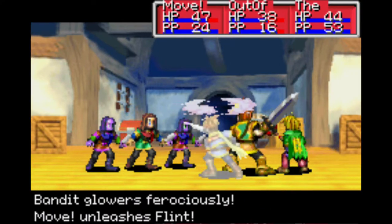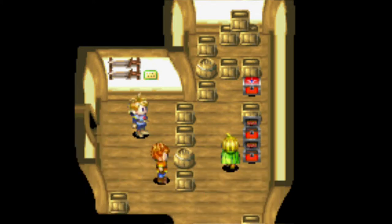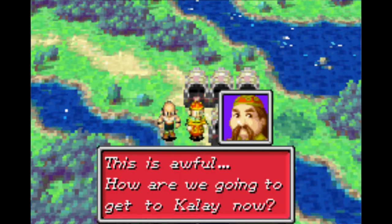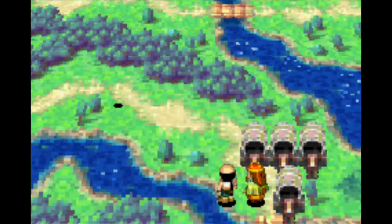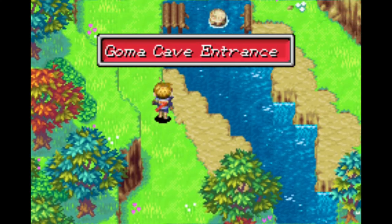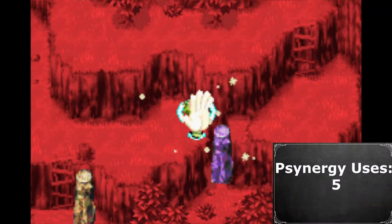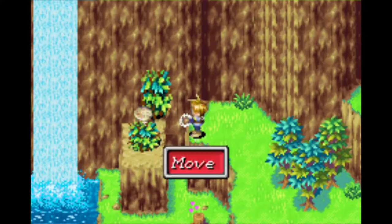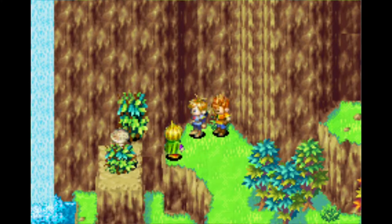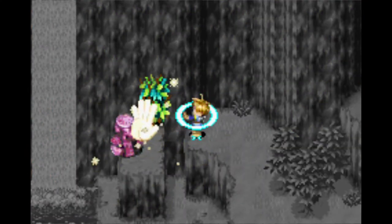After defeating the bandits in battle, Ivan leaves and we go our separate ways. Ivan goes to look for his master Hammet, a rich merchant, only to discover he was taken to a fortress of thieves known as Lunpa. When Ivan can't get into Lunpa, he searches for Isaac and Garet. At this time, Isaac and Garet are at the entrance to Goma Cave. If you use Move on the stump, it activates a cutscene where Ivan comes and removes the vine of his own accord, so it doesn't count. Then we use Move on it, which does count.